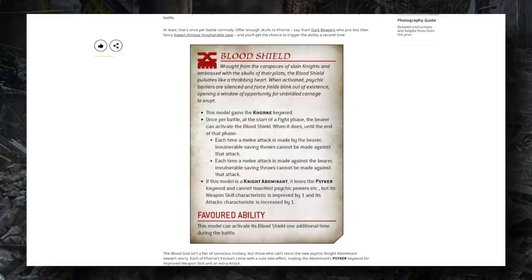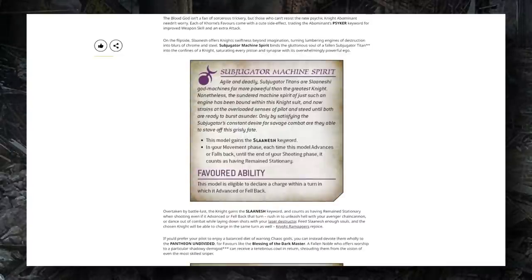Interestingly, if you upgrade a Knight Abominant with Blood Shield it loses its psyker ability — so there's a real tradeoff there. In exchange you do get +1 weapon skill and +1 attack. This also suggests to me that Chaos Knights will have invulnerable saves in melee, and I imagine their ion shields ability will be moving to a flat invulnerable save rather than the 8th edition version that only worked against ranged attacks. If Blood Shield specifically removes the bearer's invulnerable save, it's very likely that almost all knights in the codex will have melee invulnerable saves.